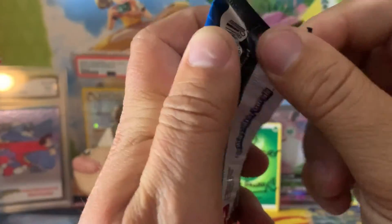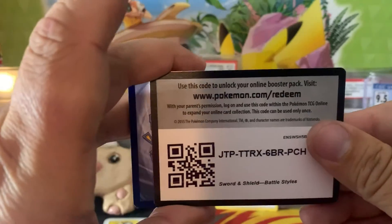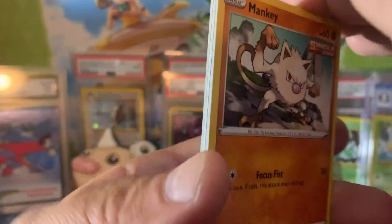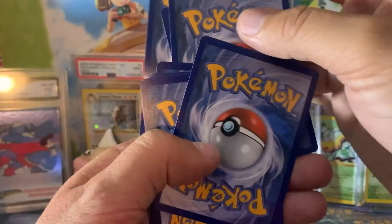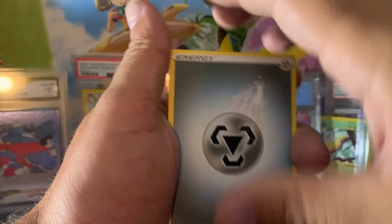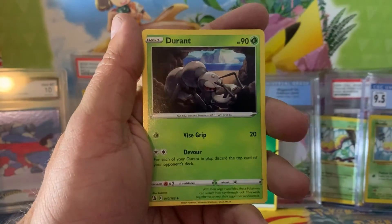We are going to the last pack of Battle Styles — let's hope for something decent. We are ending on a green code card so that kind of sucks. Maybe I'll do the card trick. Looks like we're shooting for a reverse card — hopefully we get a good one.